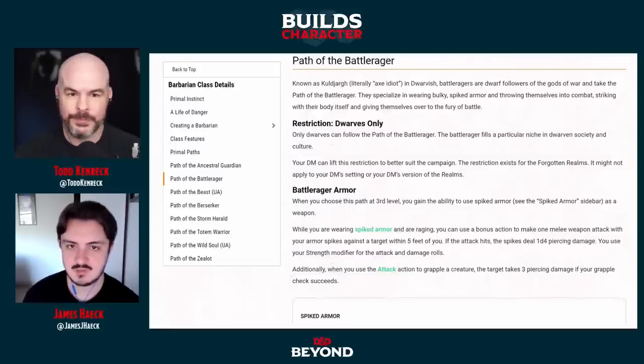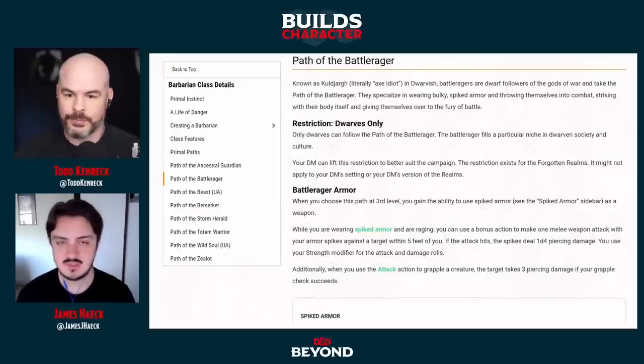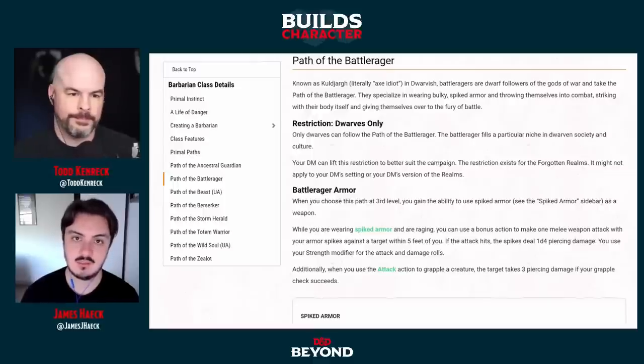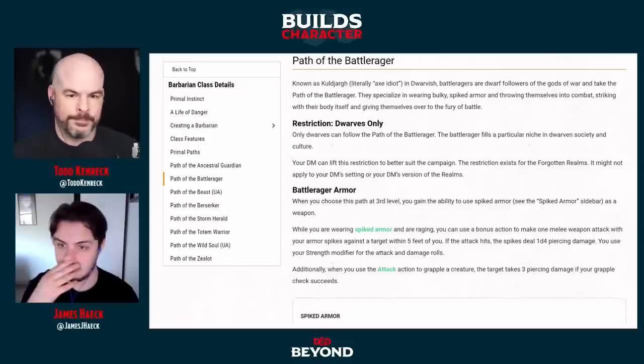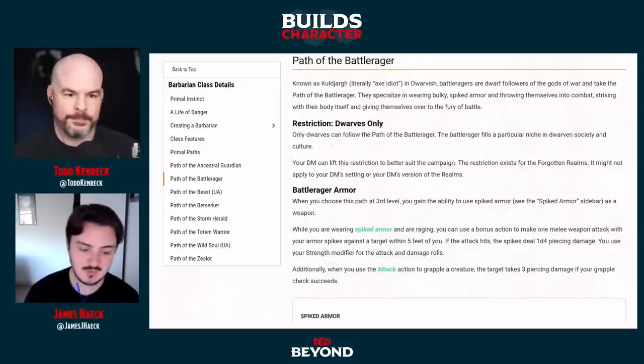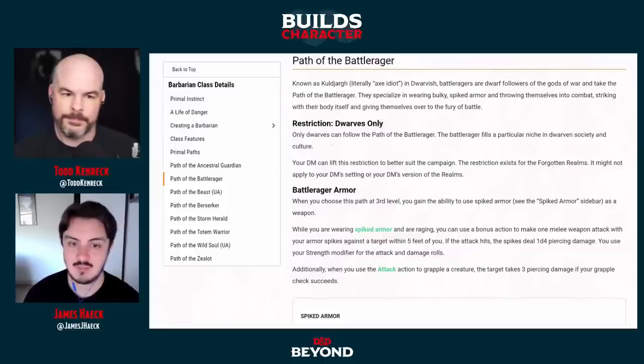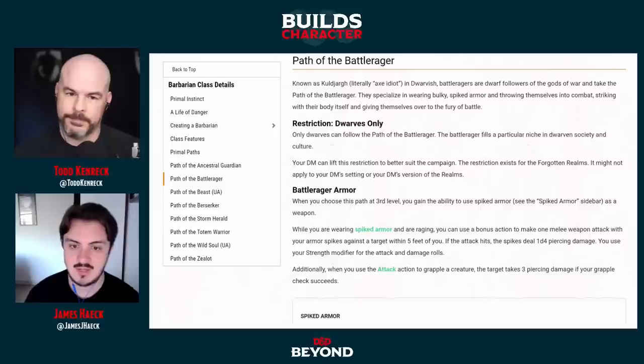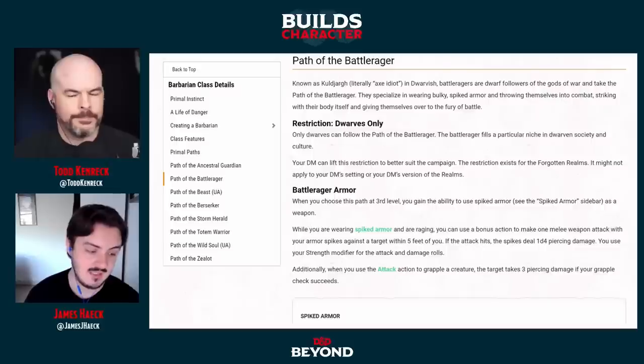This subclass is very specific to dwarves, though not necessarily locked to them. It's a Forgotten Realms particular subclass that came out of the Forgotten Realms lore. The dwarves of Mithral Hall and other dwarves along the Sword Coast follow a unique tradition of battle — the Path of the Battle Rager. By hardcore rules, only dwarves can follow this path if you're playing in Forgotten Realms.